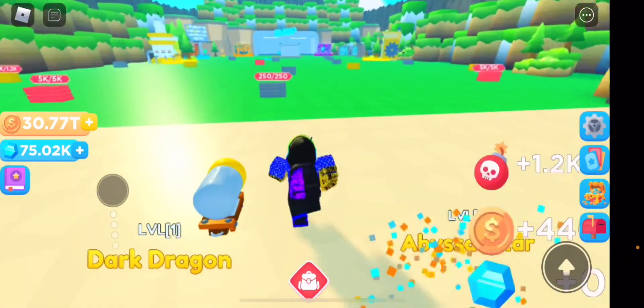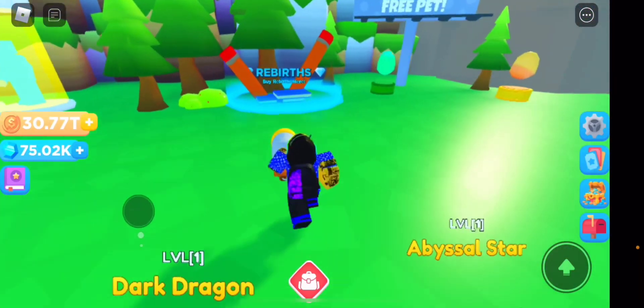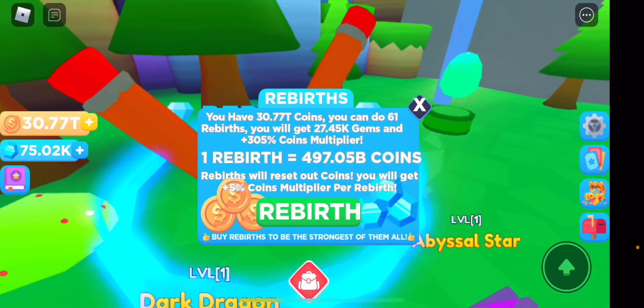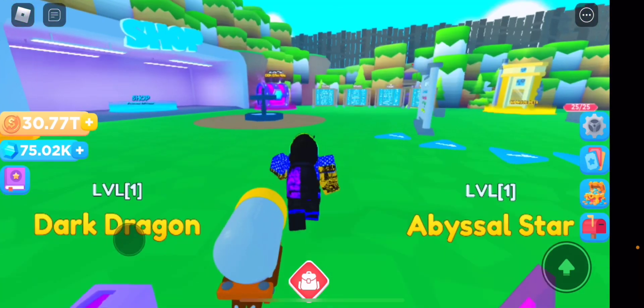If you want to see a video on how to get loads of gems fast, let me know. The way you get gems is by rebirthing. Right now I have 30 trillion coins — I can do 61 rebirths and get 27k gems and a 305 coin multiplier. Rebirth resets your coins but gives a 5 coin multiplier per rebirth, so the more you rebirth the higher the coin threshold gets.